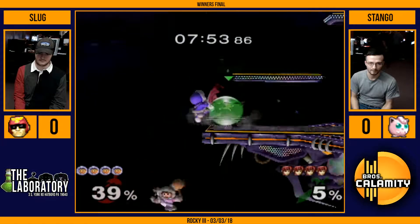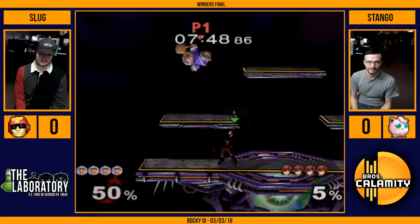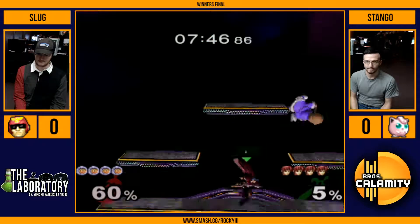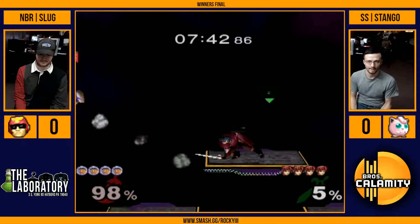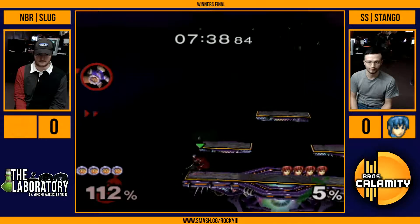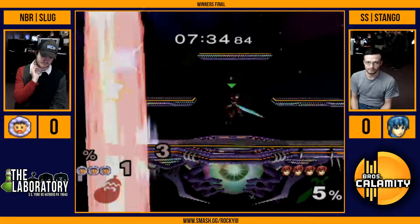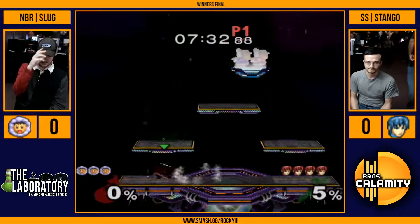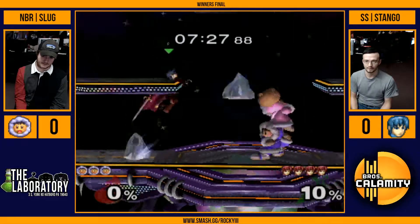Wow, those forward airs are so good. Gets the grab on unsafe down smash. Now he's juggling. Forward smash off. Grabs the edge and that's going to finish the stock. Stanga looking really clean so far. Kind of untouchable. That's the way you need to look versus ICs because you will get your damage — you will find it.